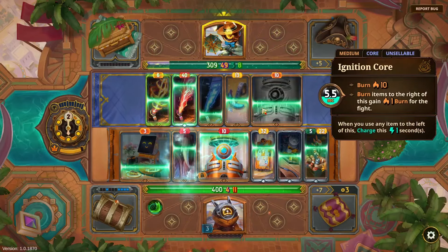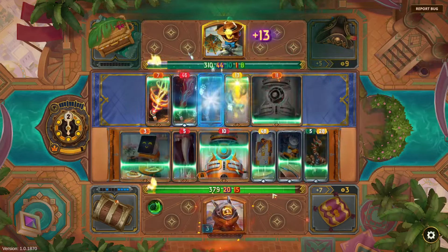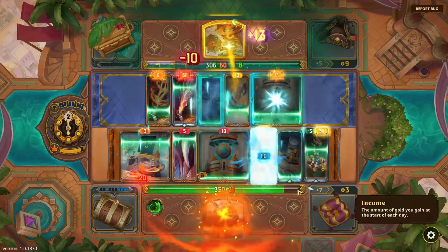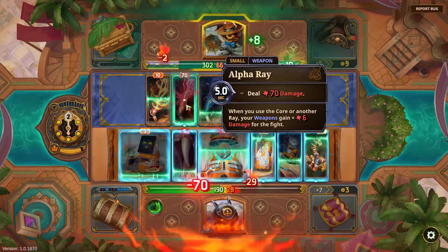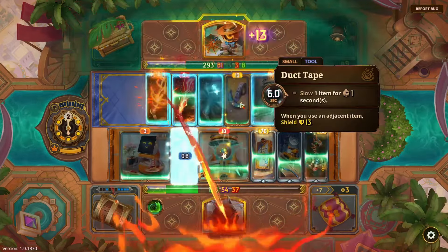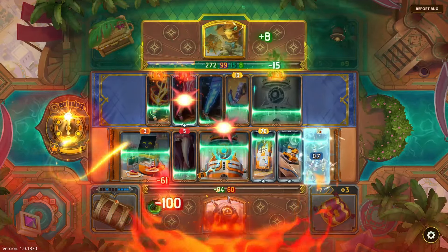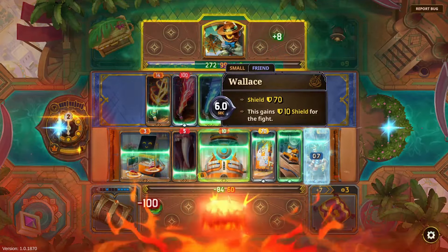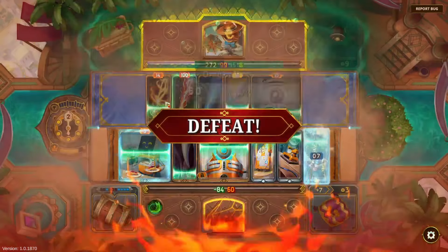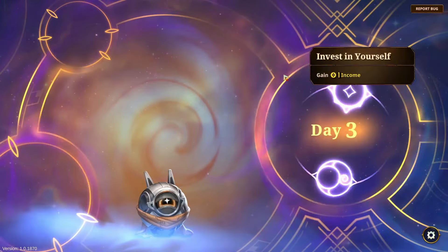Up against another Dually with Ignition Core — they've got Beta Ray, Alpha Ray, Omega Ray. I've heard this build is good. We're going to gain a bunch of burn on ourselves and they are really scaling heavy here. Yeah, I think we lose this one — and that is what I heard is the main build.